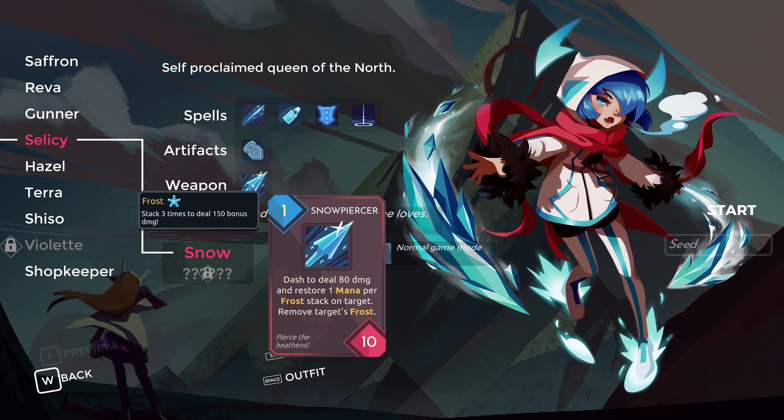Her weapon charges forward and deals damage to all four tiles in front of her. It's basically 10 damage plus 80 damage, and restores a mana per frost stack on the target. So if the enemy has two frost, you would do 160 damage with this attack, which is just insane.